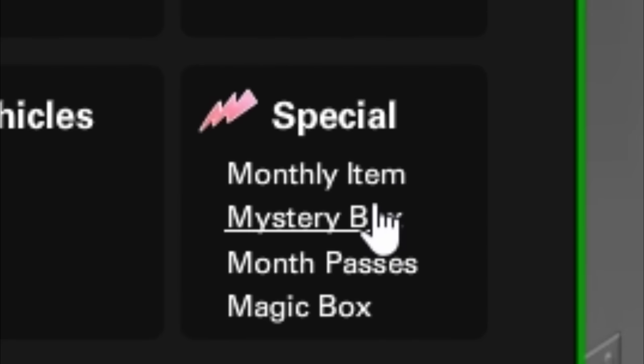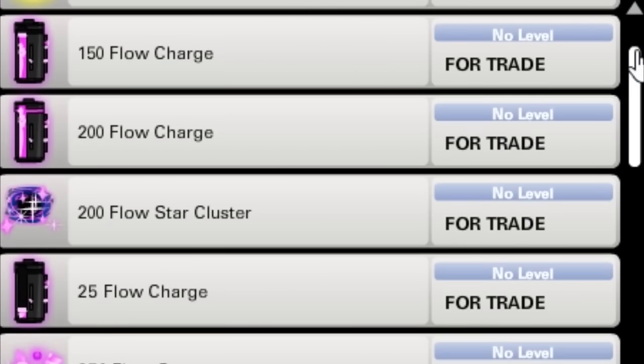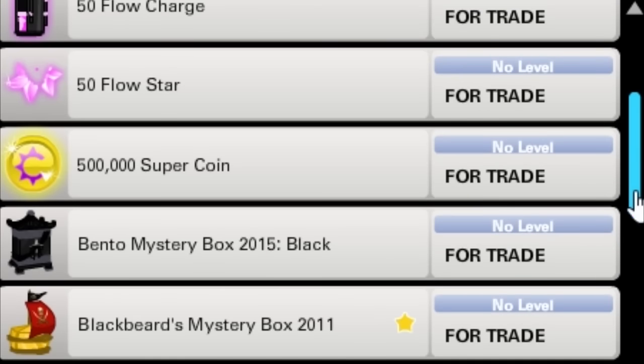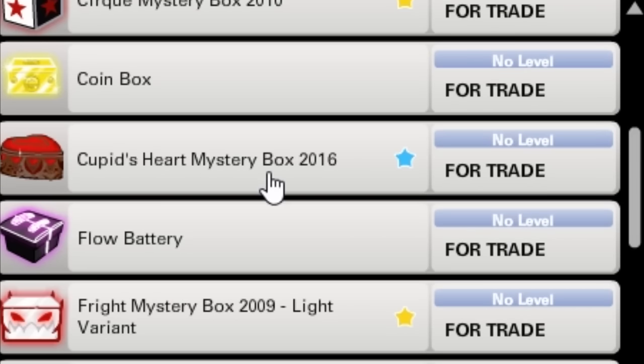For the last life hack, in the marketplace if you click Clothing and then go to Mystery Boxes, my best suggestion is whenever you get a mystery box — it's very tempting to open it because you think you might get a really cool item — but a lot of the time you don't.